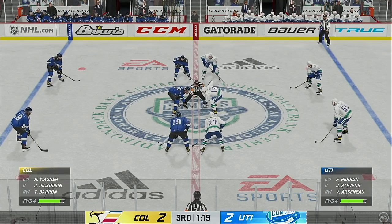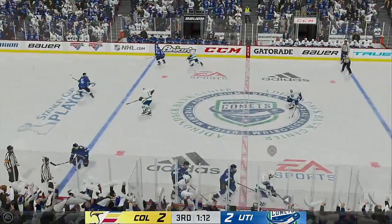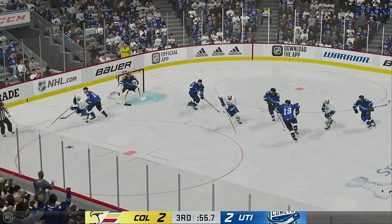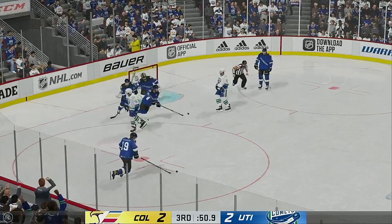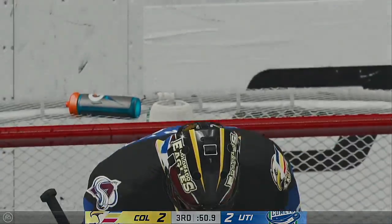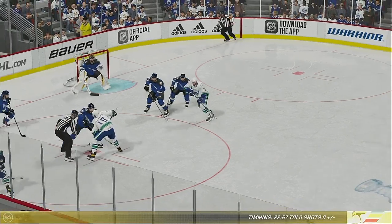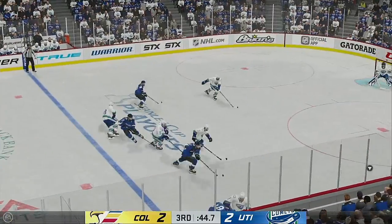Oh, for sure it does — coaches will shorten their bench. You might see players going every second shift on the way down the stretch. Tries to make a diagonal pass to Arsenal. Final minute to go here in the third. Great chance in front and a stick in the lane ends that threat. In front and a stoppage on the play as the goaltender covers things up. Here in the later stages of this period we are all tied up. Good job tangling up his opponent.